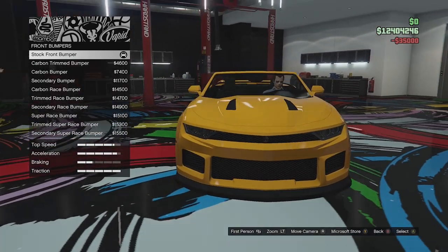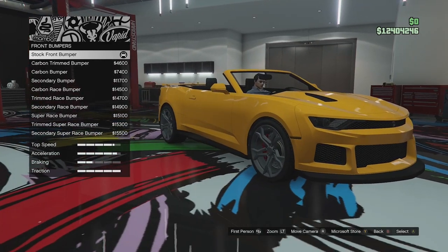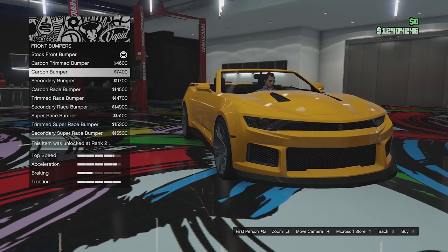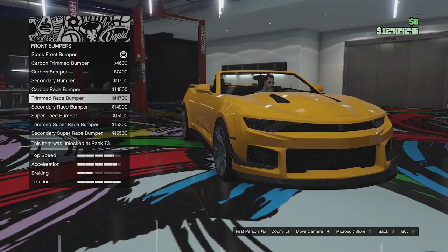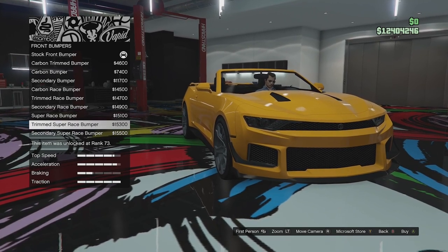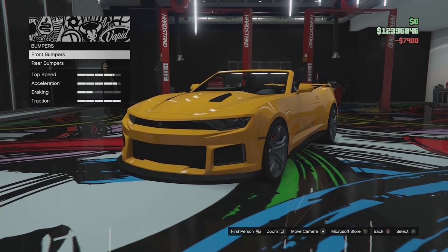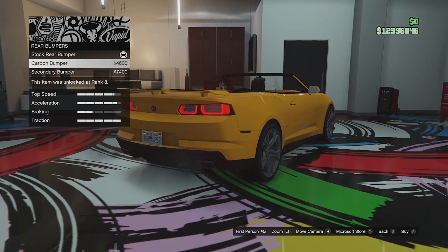Front bumper options — I'm expecting most of the customization to be the same as the hardtop version with possibly a few new liveries. We've got the stock bumper, carbon trimmed, carbon bumper, secondary bumper, carbon race bumper, trimmed race bumper, secondary race bumper, super race bumper, trimmed super race, and secondary super race. I like the carbon one so we're going with that.